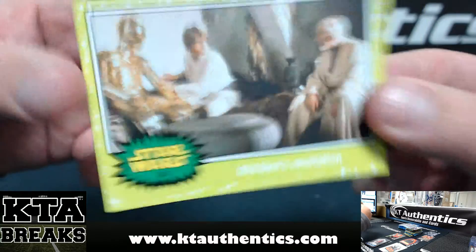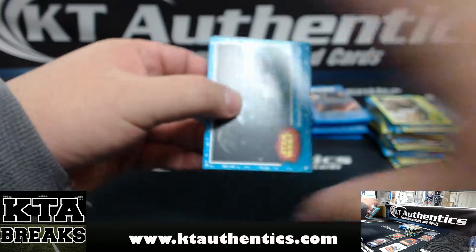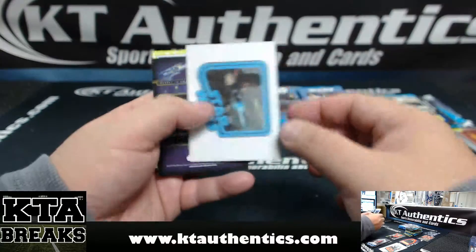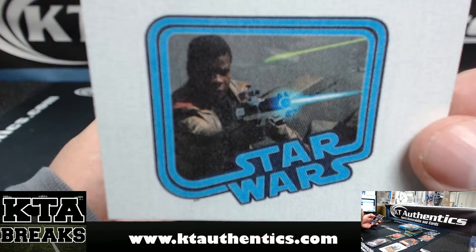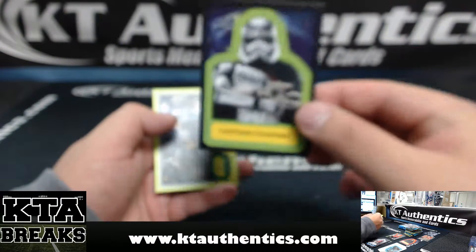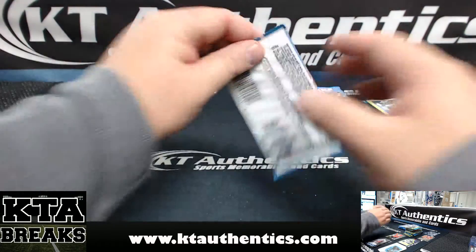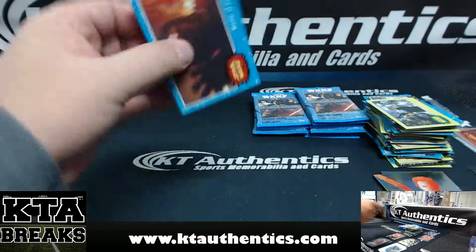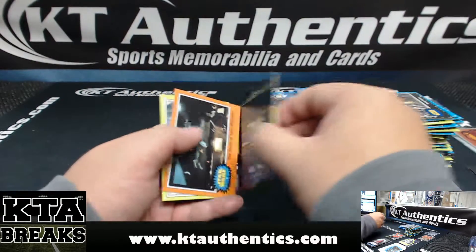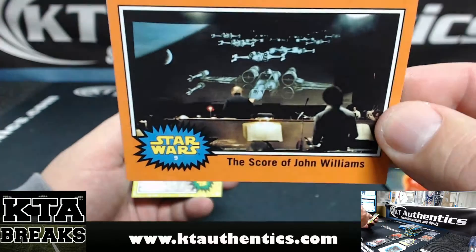Old Ben's Revelation. Vader's Inspection — cloth card. I forget the guy's name in this movie. The cloth card — you might collect all of them in one box. Captain Phasma, and Jedi Unveiled. Bounty Hunters. We got Kylo Ren Foil, the Score of John Williams.